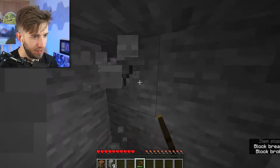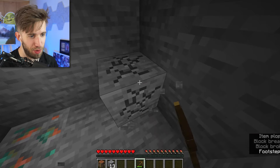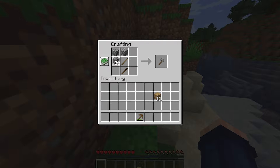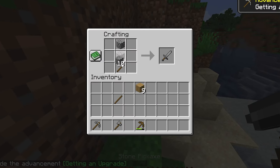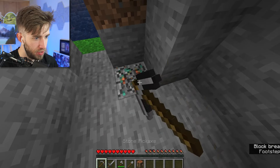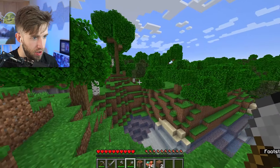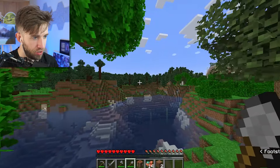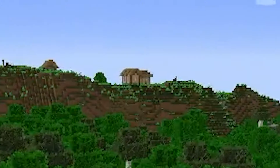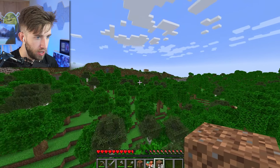Oh look, there's some copper down there. Copper, which is pretty much useless. The only thing I'd ever think about using copper for is to make a spyglass, and that's about it. Let's make ourselves some stone tools. Great start. I'm going to get that copper, because even though copper is useless, I do want to make a spyglass eventually, so it'll be a good idea to grab it.